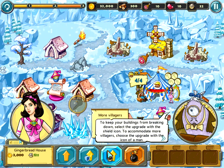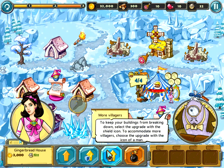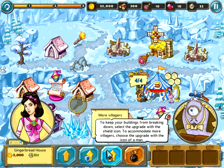To keep your buildings from breaking down, select the upgrade with the shield icon. To accommodate more villagers, choose the upgrade with the icon of a man.